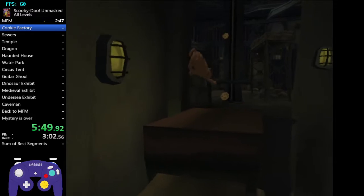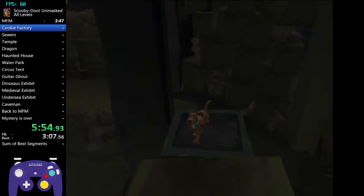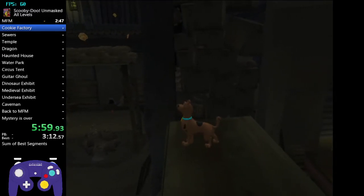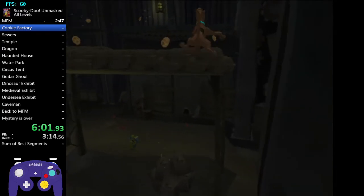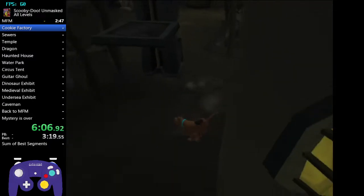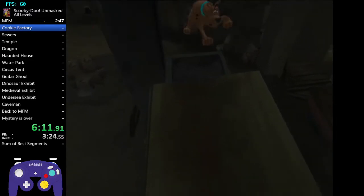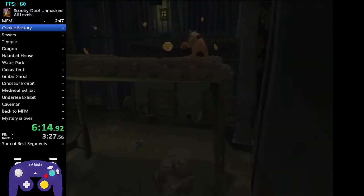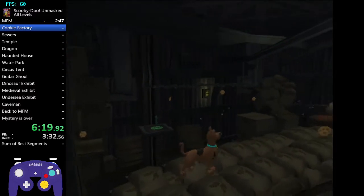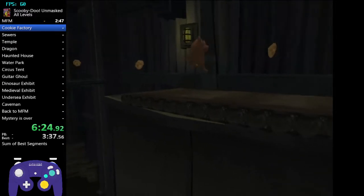Skip the cutscene and get over here. We're going to be doing a small skip. As soon as you get on the little elevator, face here, double jump, ground pound, and mash your stick. If you mess up, just keep on trying. There you go - that's what the trick looks like. If you don't want to do that, you can simply do the regular platforming. Then just jump on here and keep going forward.